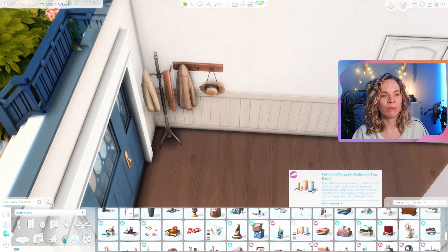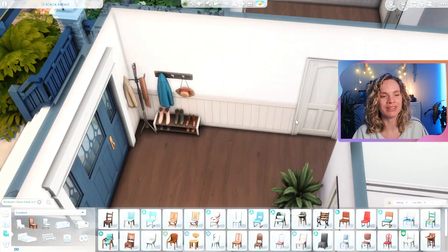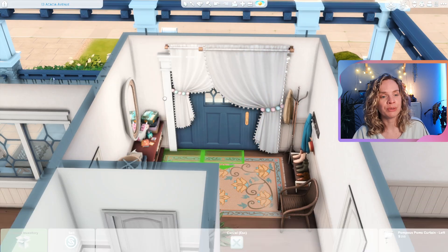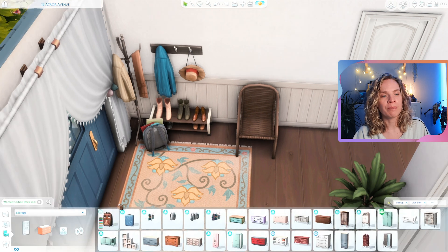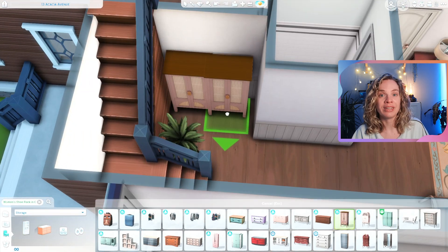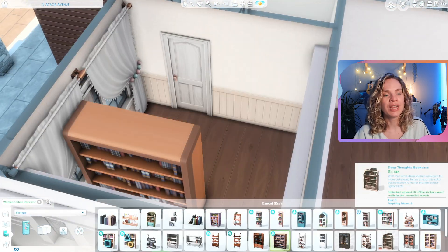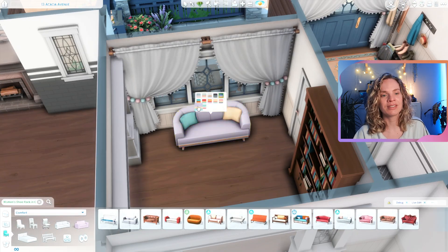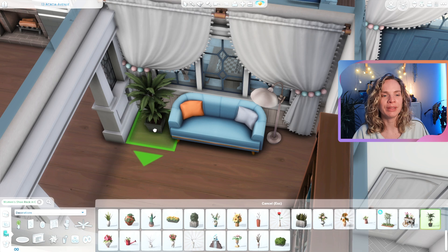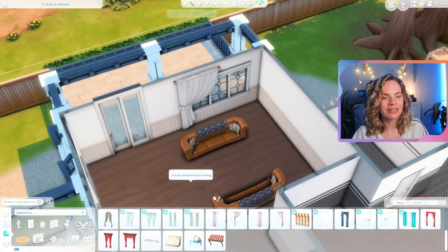I didn't record figuring out the floor plan because it took a long time — a couple of sittings actually. I had to walk away from it because the second floor is pretty small and it was getting a little frustrating. Something I always do when I struggle with floor plans is figure out the staircase placement first, then work out the second floor, then move back to the ground floor. That way I won't keep messing around with staircase placement and it gives me a little limitation which really helps.